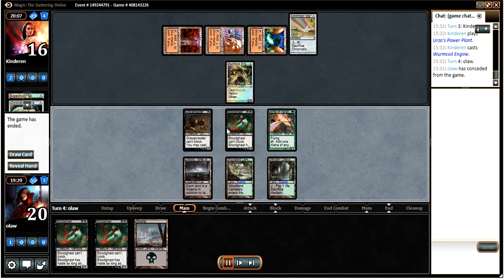This hand was fairly good and aggressive and probably could have done quite well if it had hooded a bit slower off the mark. But sometimes Tron drops a turn 3 Wurmcoil Engine and there's not a whole lot you can do about that.